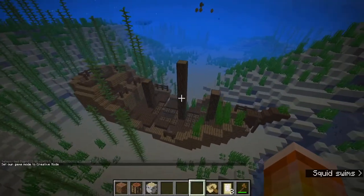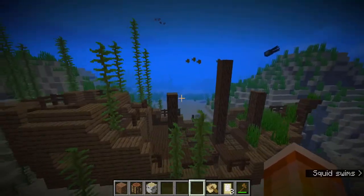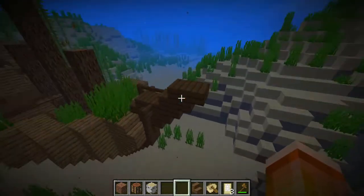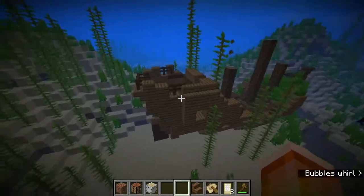Now this is a full shipwreck. We have the front side and the back side of the shipwreck. We know it's full because it has three masts coming out the top. The front side has a stern that comes up to a point, whereas the back side of the shipwreck is a lot wider.